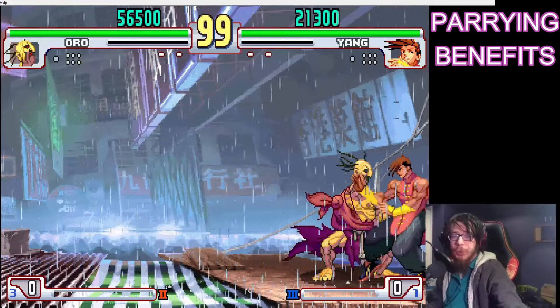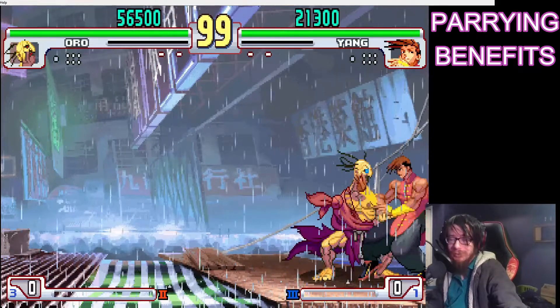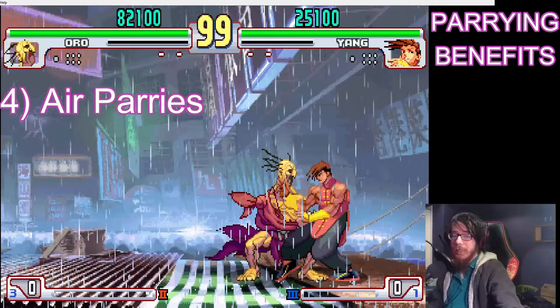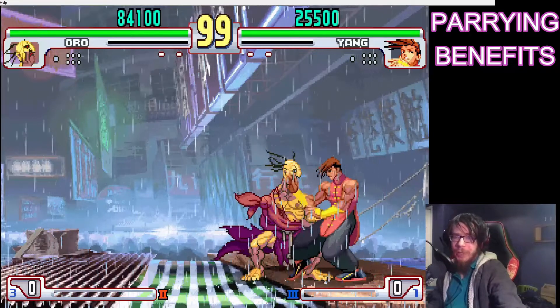Although quick attacks like throws are usually still fast enough to get a hit in between hits. And finally, you cannot block in the air, but you can parry in the air. So if you think you're about to get anti-aired, it's either get hit or go for the parry.